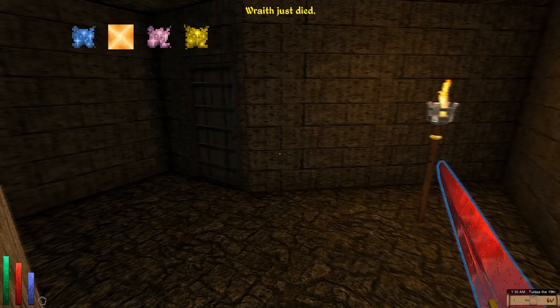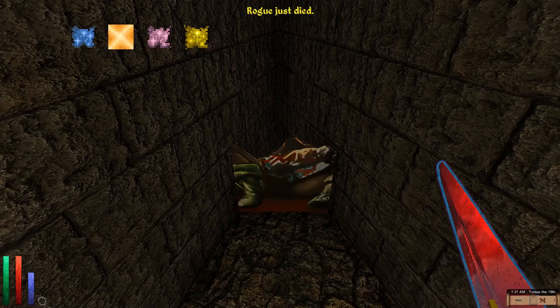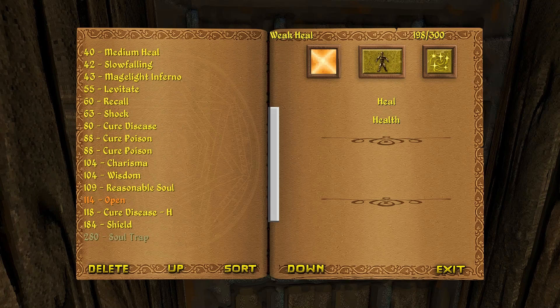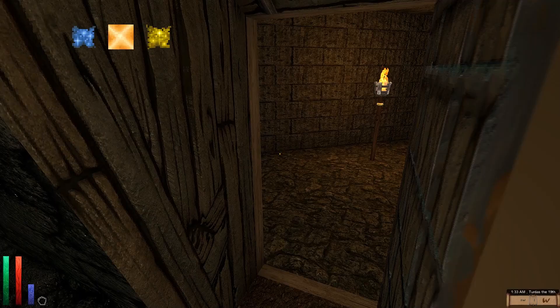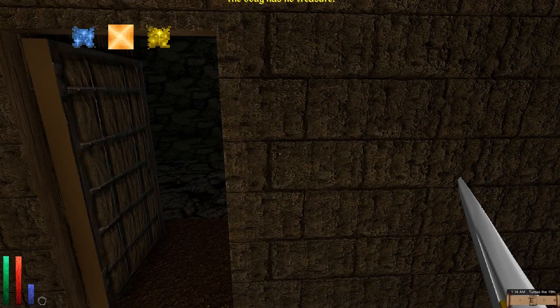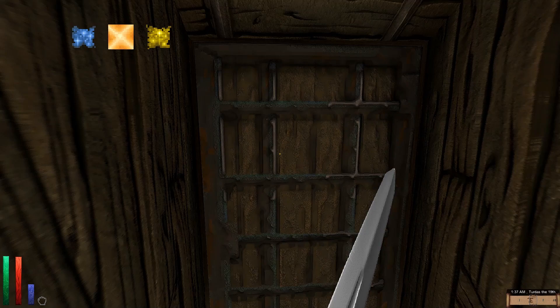A wraith just died. Hello. This NPC looks like the proper quality of the rogue. Oh, a lock — I hate locks so much. The open spell never works and I don't want to bash it open with this. We'll switch to the steel claymore. Also, we want to keep our eyes out on the ground for the little bar of gold we're looking for here.